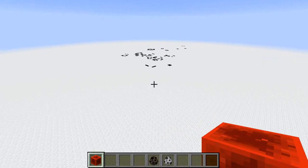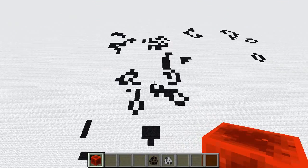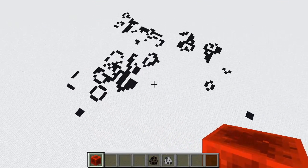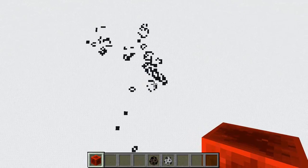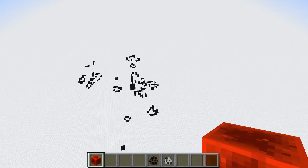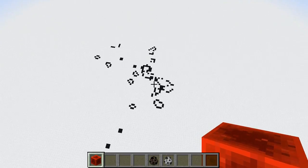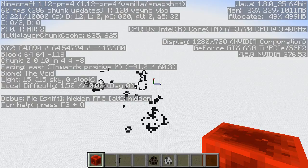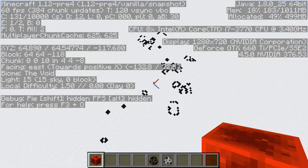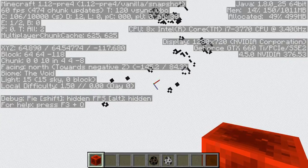We're inside Minecraft, so there's a finite size of chunks that are actually loaded in this world, and Minecraft is only going to simulate the loaded chunks. But we can do all the simulation at a reasonable pace. I'm trying to draw a new frame of the life iteration every two game ticks, and if I pull up F3, we're still getting 60 frames a second.